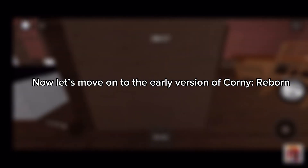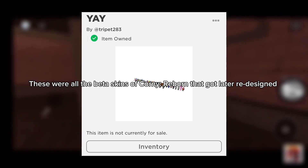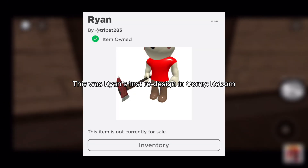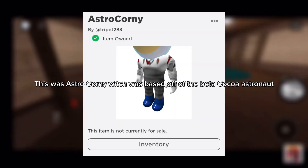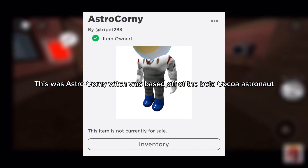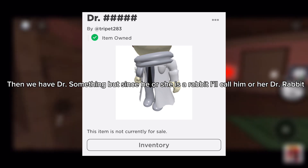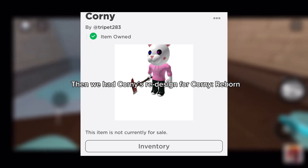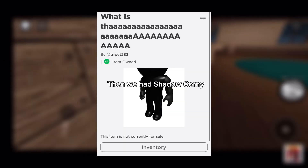Now let's move on to the early version of Corny Reborn. These were all the beta skins of Corny Reborn that got later redesigned. This was Ryan's first redesign in Corny Reborn. This was Astro Corny, which was based off of the beta Cocoa Astronaut. Then we have Dr. Something — but since he or she is a rabbit, I'll call him or her Dr. Rabbit. Then we had Corny's redesign for Corny Reborn. Then we had Shadow Corny.